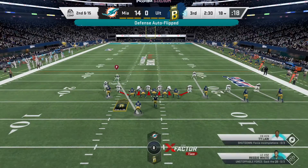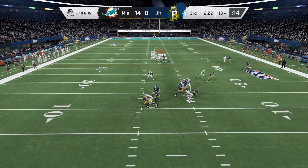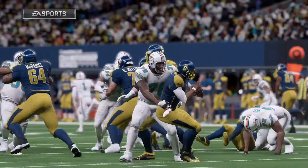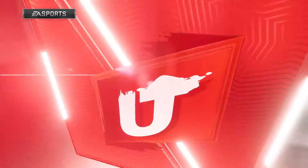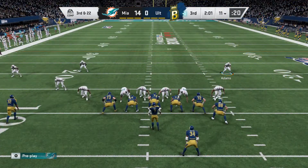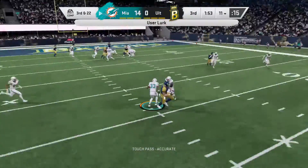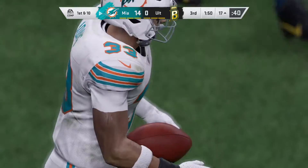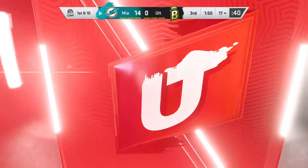Coming up now on second and 15 following that sack — here's Vick, and a pressure gets to him again. Sacked there by Bruce Smith. Now that's the way to start the second half — back-to-back sacks. Whatever the halftime speech was, I hope they recorded it. Needing something from deep in the bag of tricks on third and very long, working out of the gun — Michael Vick — into a double team, and it's intercepted, picked up by Jamal Adams. They're set up in the red zone right around the 17-yard line — an interception to start the third quarter, a second-half tone setter.